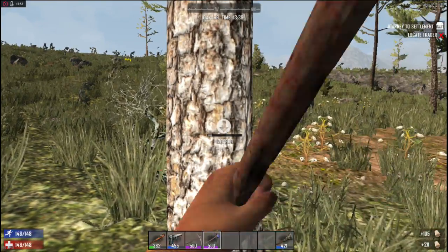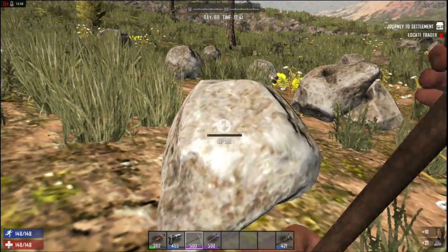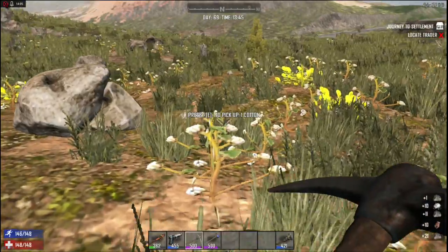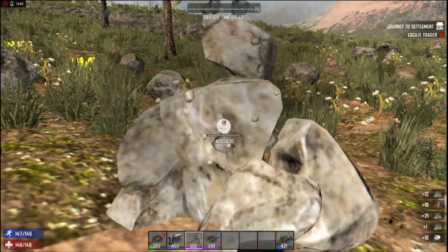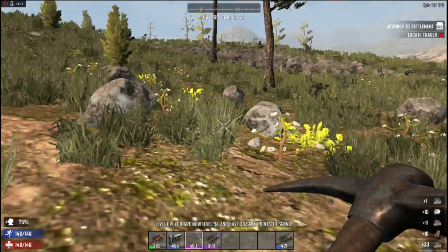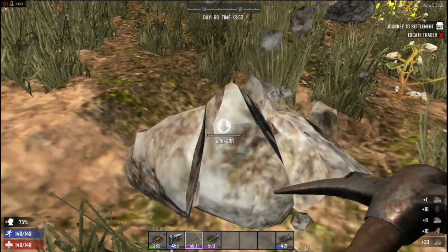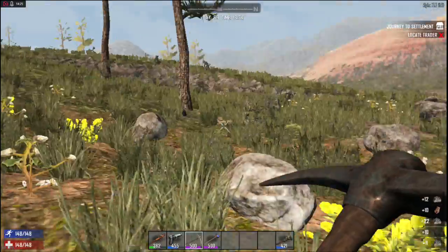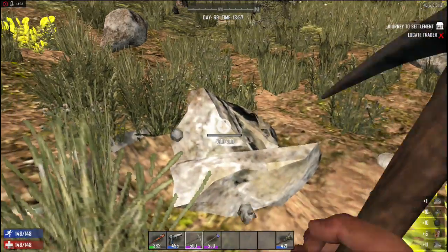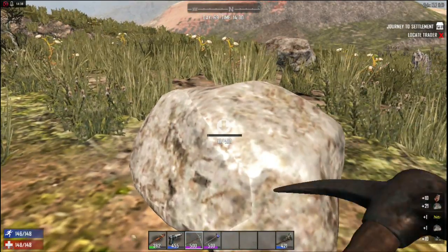Now what I don't know is whether things like the nests have got a fixed spawn location or whether they spawn at random. So if you destroy a nest, does it spawn another one? If anyone knows, please let me know — leave a message in the comments. I leveled up! And I'd like to say a big shout out to my peeps in Mongolia — apparently I'm big in Mongolia, so I really appreciate the views.